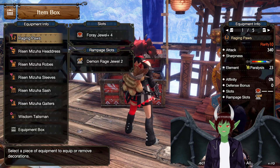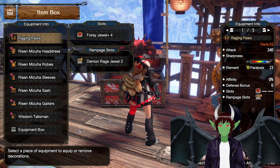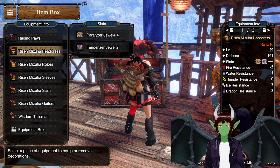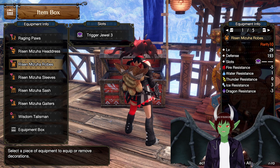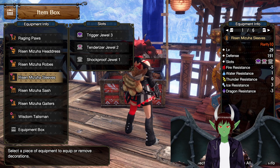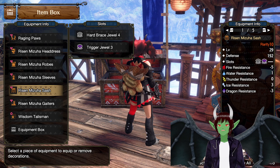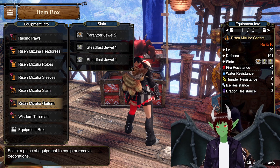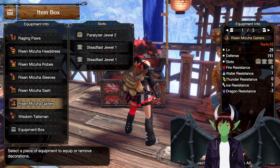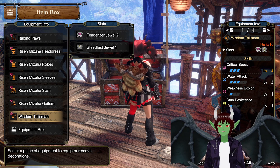Let's look at the decorations. In the Raging Paws, we have a Foray Jewel+ 4 with a Demon Rage Jewel 2. For the Headdress, we have the Paralyzer Jewel+ 4 and a Tenderizer Jewel 2. For the Robe, we have the Trigger Jewel 3. For the Sleeves, we have Trigger Jewel 3, Tenderizer Jewel 2, and a Shockproof Jewel 1. For the Risen Mizuha Sash, we have the Hard Brace Jewel 4 and a Trigger Jewel 3. For the Risen Mizuha Gauntlets, we have the Paralyzer Jewel 2, a Steadfast Jewel 1, and a Steadfast Jewel 1. For the Talisman, we have Tenderizer Jewel 2 and a Steadfast Jewel 1.